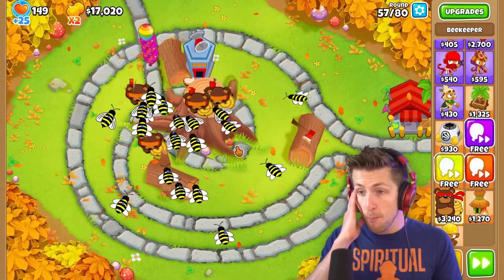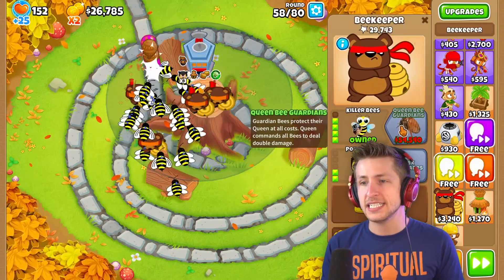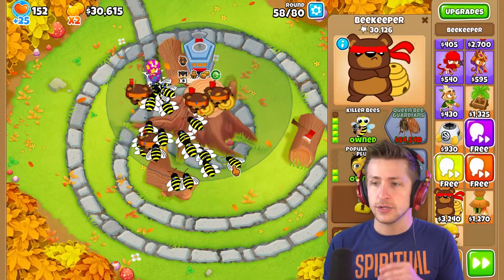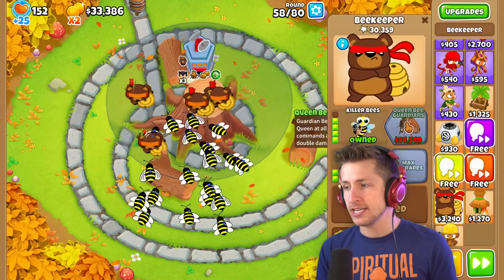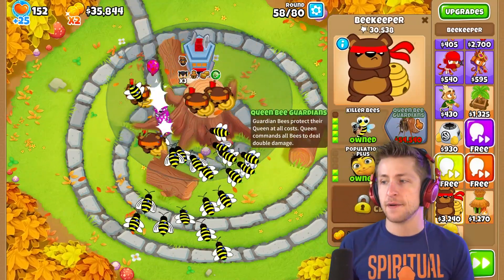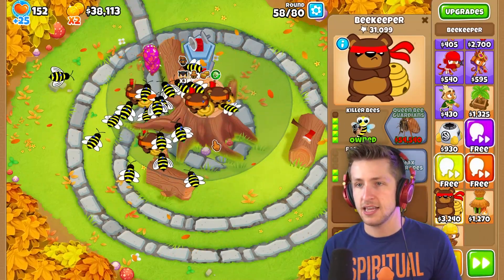Look — the MOABs! The MOABs don't stand a chance! I want to save up and get the Queen Bee Guardians — I need $54,000 for that. That's some big money. That's a pretty expensive T5 tower — definitely more expensive than most T5 towers. It's gonna be pretty expensive but I think it'll be worth it.